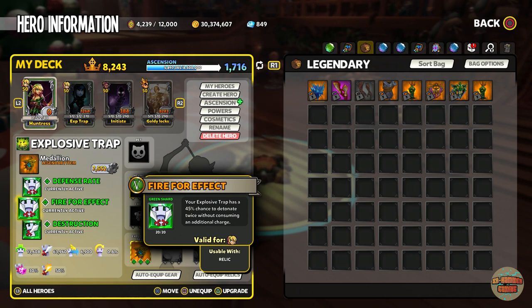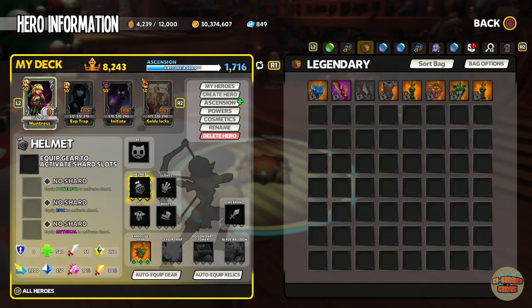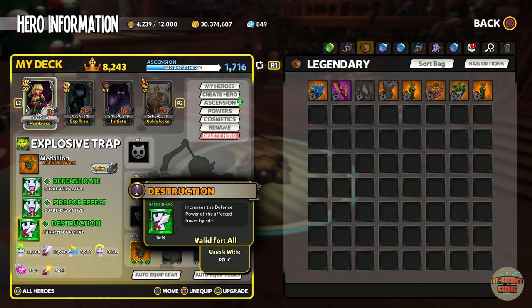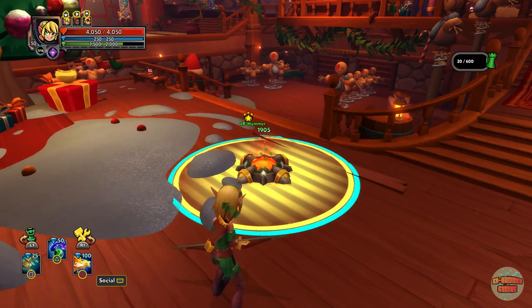If you have fire for effect you could swap it out for mass destruction alongside destruction, or even vampiric — but vampiric you don't get much from this defense, it's pretty pointless. For me I always run rate because you need to get that attack speed down. Fire for effect is amazing on it, destruction is a given, and I also run anti-melee on it. Since this thing can only hit melee troops, anti-melee makes sense.